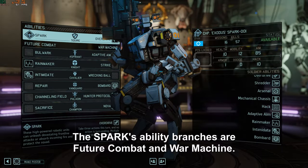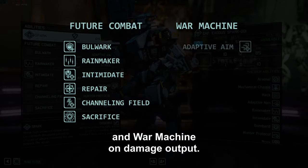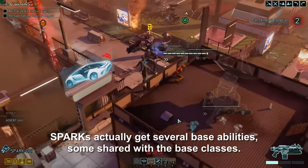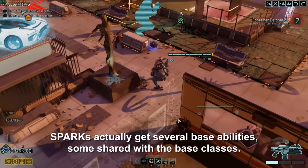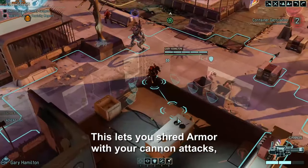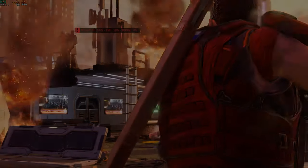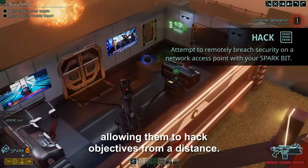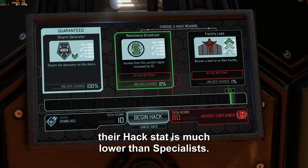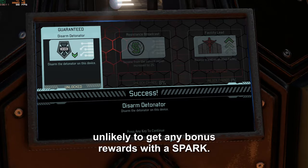The sparks' ability branches are Future Combat and War Machine, with Future Combat focusing mostly on the tanky abilities and War Machine on damage output. Sparks get several base abilities, some shared with the base classes. There's Shredder, which is identical to the Grenadier's ability at Corporal — it lets you shred armor with your cannon attacks, which is always strong against tougher enemies. They also get the same remote hack that specialists have, allowing them to hack objectives from a distance. The spark is worse at this though, because their hack stat is much lower than specialists', so you're very unlikely to get any bonus rewards.